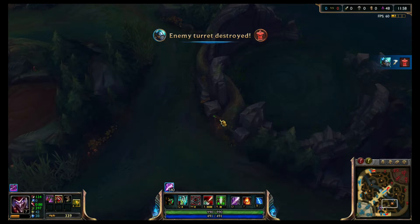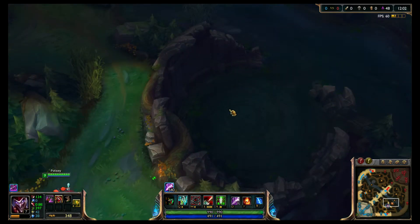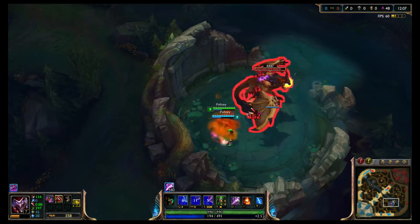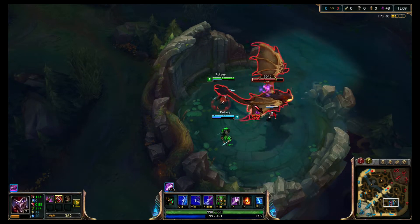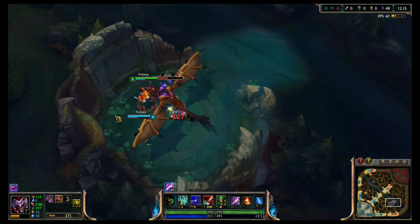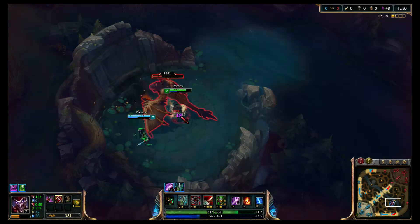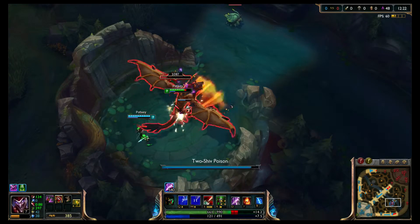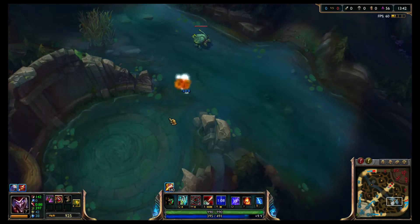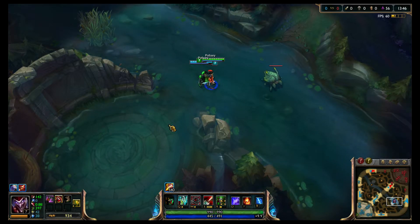The best thing about your clone is it's amazing for escapes. I'm going to show that I can solo dragon at level 6 because of my clone — I can't do it without it, but as soon as I have my clone I can easily solo dragon at level 6. I plant the box, it attacks the box a few times, now it's going to attack me — I'd rather it attack me than my clone so my clone can deal as much damage as possible. Then I use my clone by holding Alt.